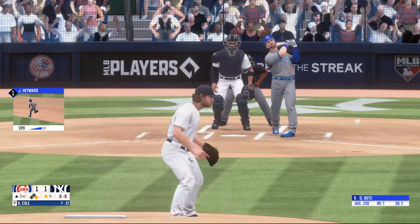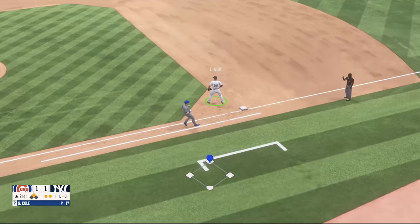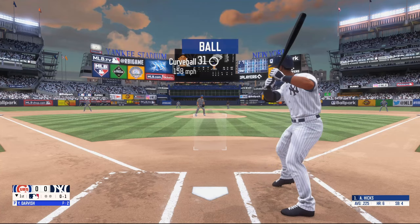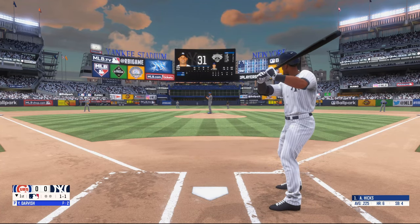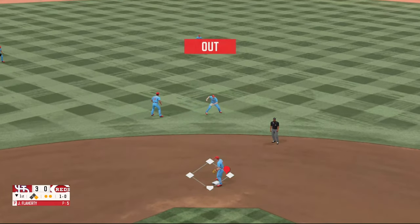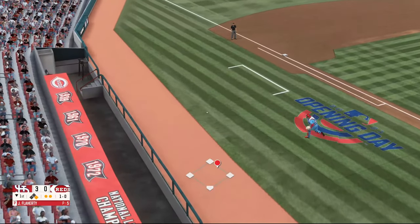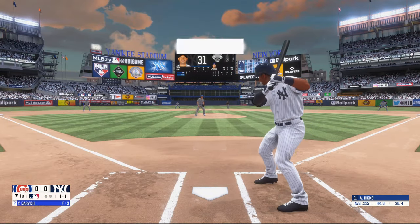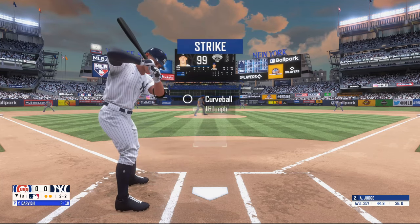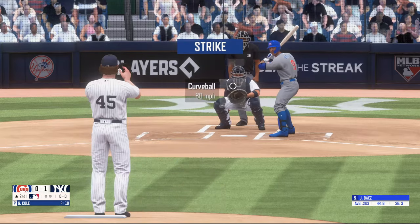Moving on to the gameplay is where RBI Baseball 21 really starts to fall flat in so many ways. The game is a buggy mess with animation, AI, and just general issues galore. There are pitching bugs where a curveball will be 150 miles an hour and look like something out of Backyard Baseball. Then you'll see your third baseman run all the way to center field in a situation that doesn't call for it at all. You'll also witness the AI, even on the higher difficulty settings, make a throw to absolutely no one. This isn't a case of a simcade game looking more on the arcade side — this is clearly a case of a game that didn't take the time to make sure animations flow in any normal capacity.